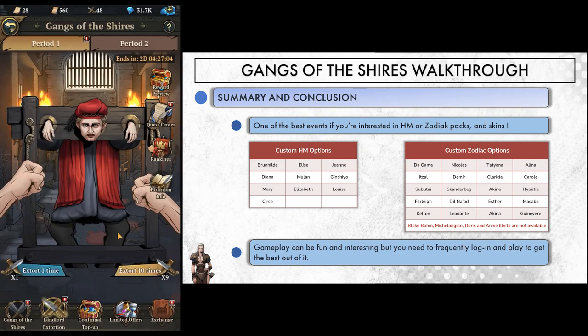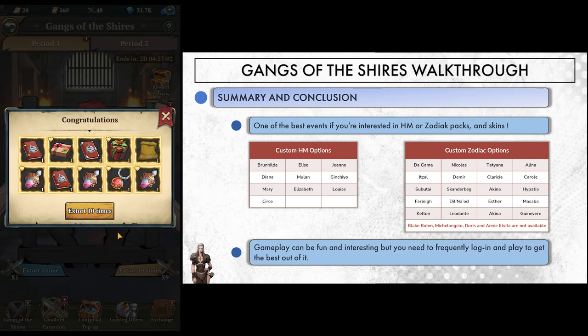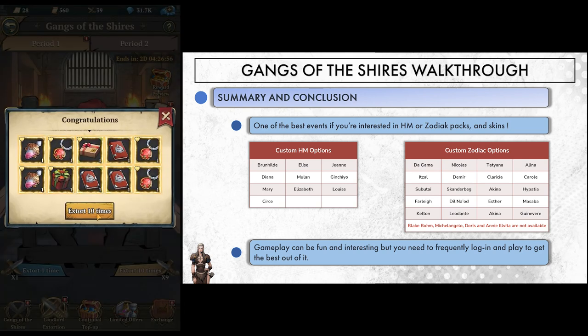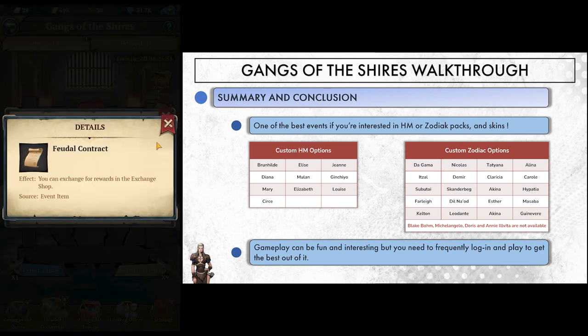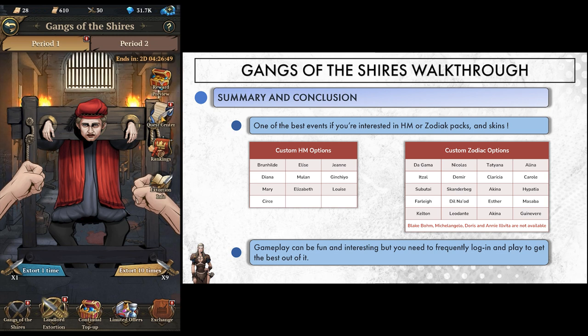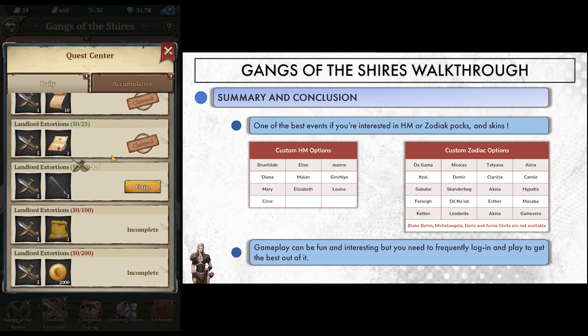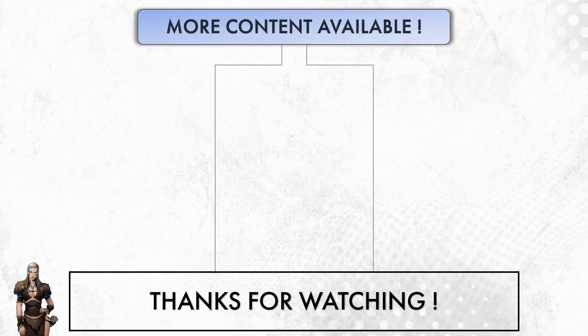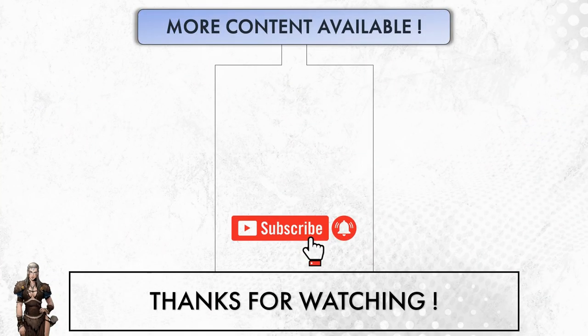To sum up, Gangs of the Shires is one of the best events in the entire game, only behind Spring Adventure in my opinion. The amount of items you can get out of your gems is really good, especially if you're still interested in heroic maiden chests, zodiac chests, or hero skins. So if you have gems or a little money to spend, go ahead — it's a good opportunity. On top of that, gameplay is somewhat interesting, even though it asks you to log in a lot. And that's all for this event. I hope I helped you figure things out, and until next time, bye bye.